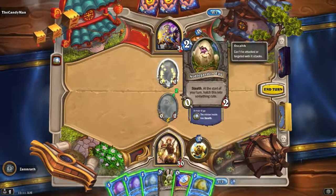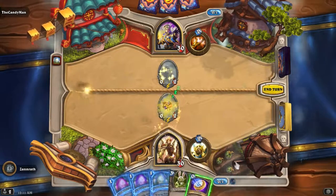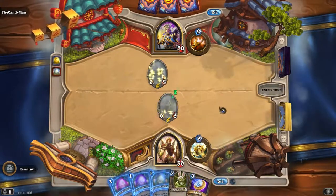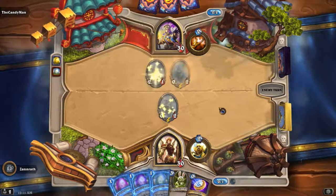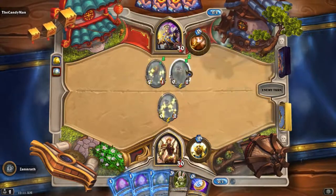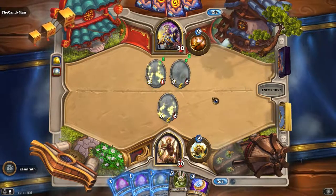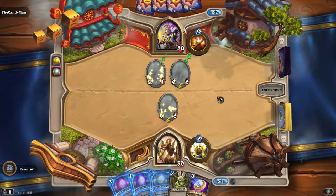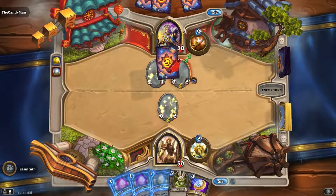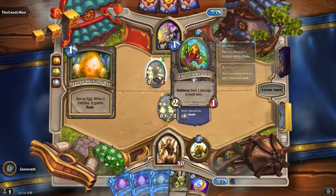I guess whatever he has — he has Stealth, I don't really care. I'll just throw a Divine Shield on this guy, see what he gets. Is that cute? I guess, sure, why not. I'm curious if they always hatch into something like one mana, or if it's just completely random.